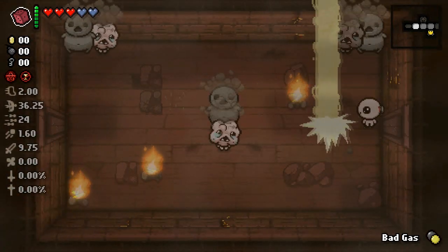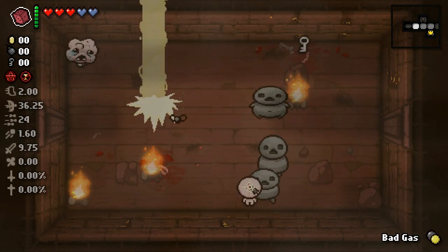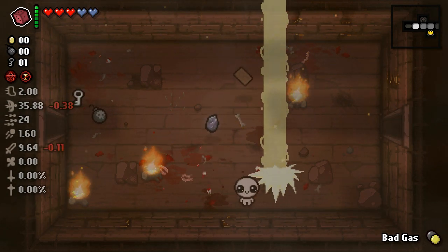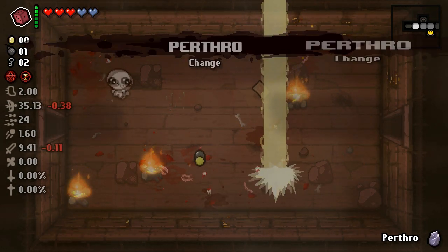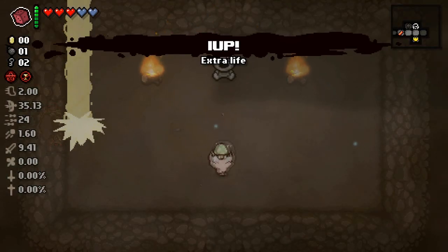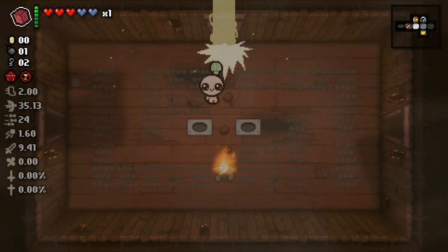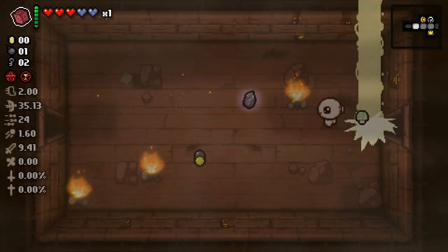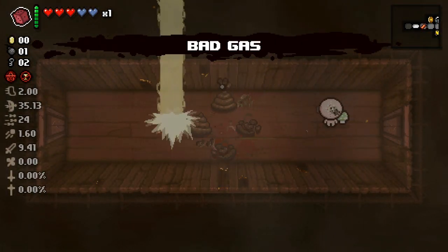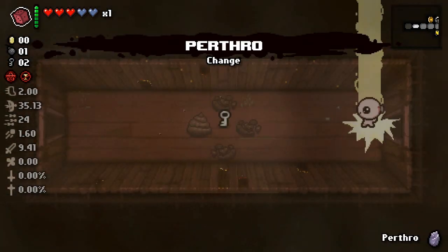I dropped a consumable - I don't know if that's a good thing or bad thing. Oh my god I'm so quick. Can I get homing tears on this? I feel like homing tears might be really good. Pertro - when isn't Pertro a good item? Seeker room - show me the seeker room! Hell yeah. I'll take a one-up. I don't want any of that trash. Bad gas - let's use it on the next room.